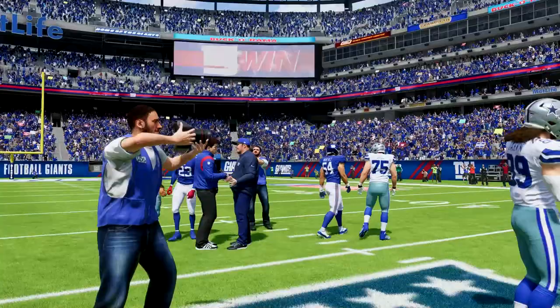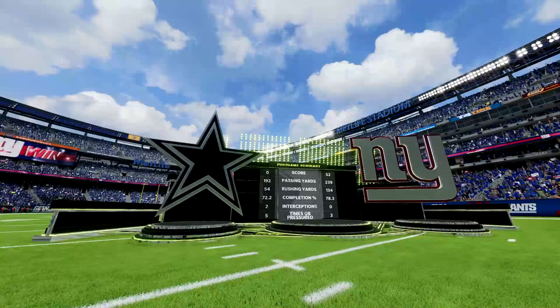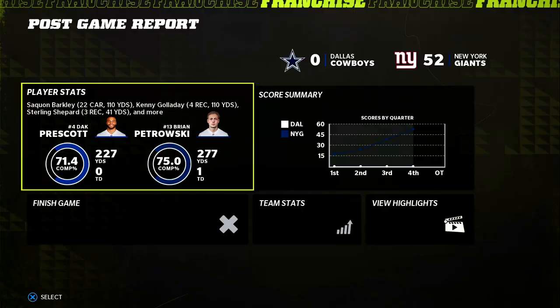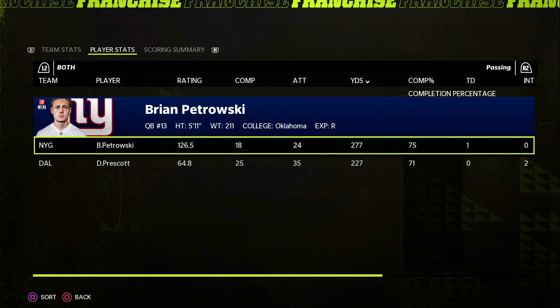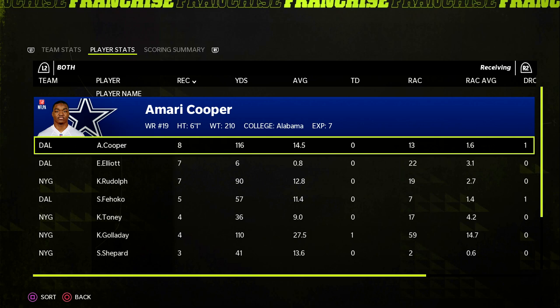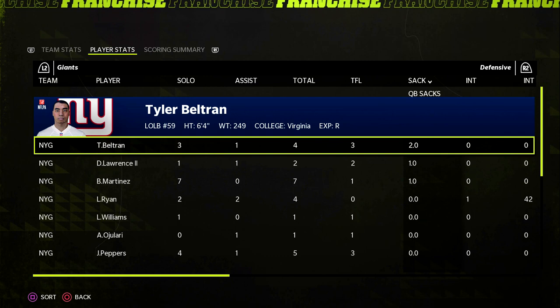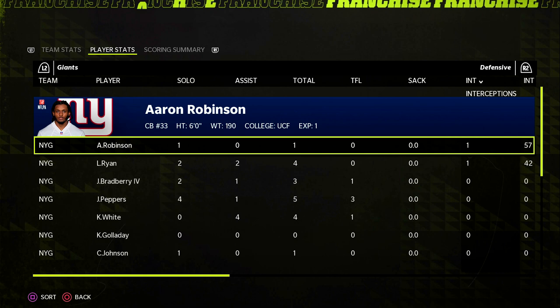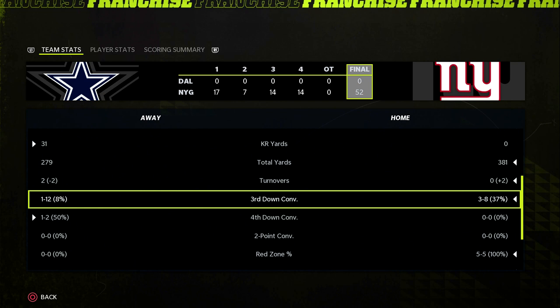Never seen anything like it in any of my rebuilds. To come out on the first play of the game, score a pick six, and have that just be the start of the most dominant game perhaps we'll ever have. Barkley ran for three touchdowns — 110 yards. Petrovsky, 277 passing. Kyle Rudolph played really well today, and Galladay looked great as well. The defense had a lot of key plays too, with four sacks — two going to Tyler Beltran the rookie — lots of tackles for loss, and two pick sixes. Cowboys were 1 for 12 on third down. We were 5 for 5 in the red zone getting touchdowns, plus two defensive scores.